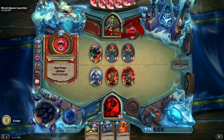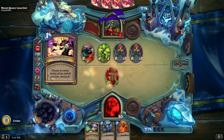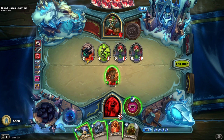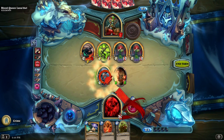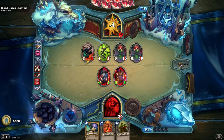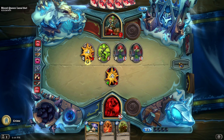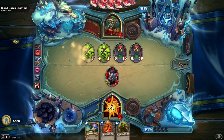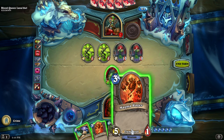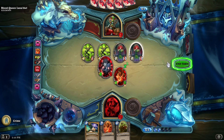So already she's down to 14. I'm just ignoring his minions - there's no point wasting our time on them. We just go straight to the face wherever possible. Now the obvious move here would be Blessing of Kings to buff it, but remember we need to create a vampire each round. So creating a new one there to make sure we don't die.